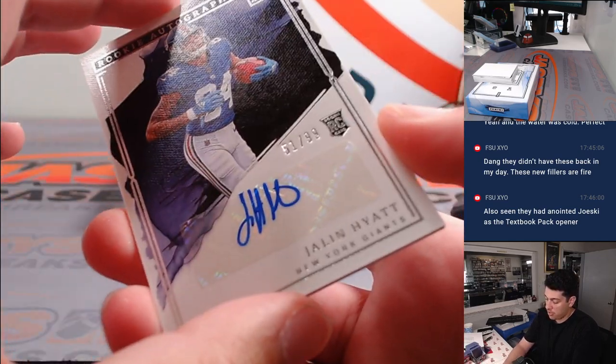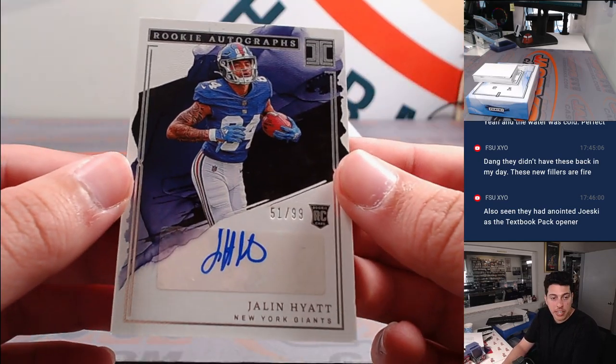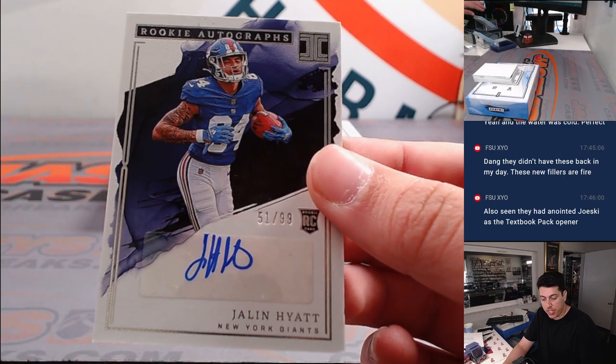Jalen Hyatt, rookie autograph 51 out of 99 for the Giants — that's going to Tristan.